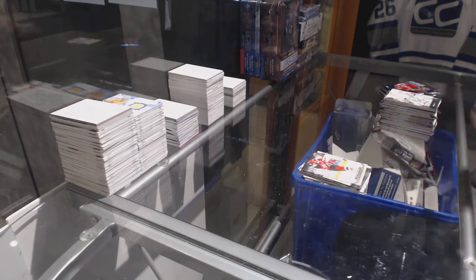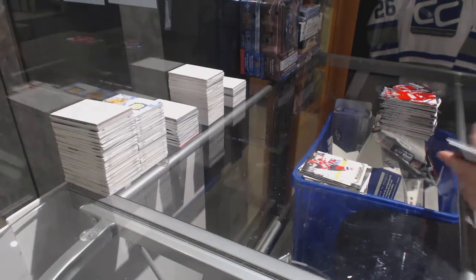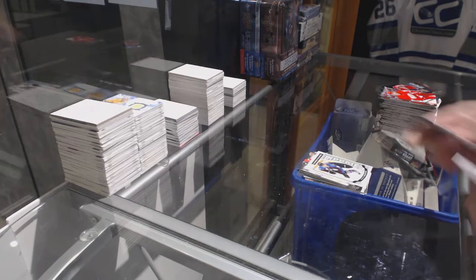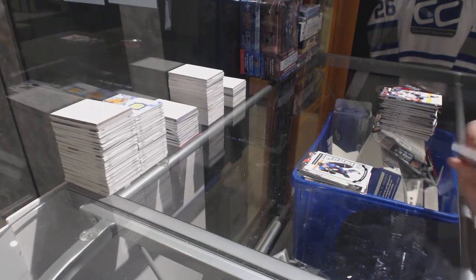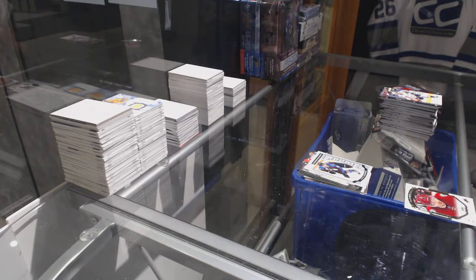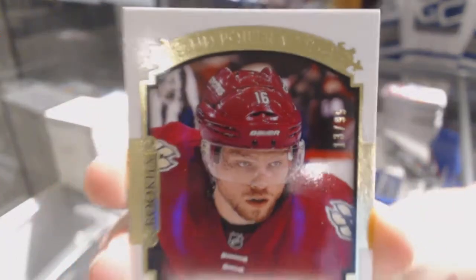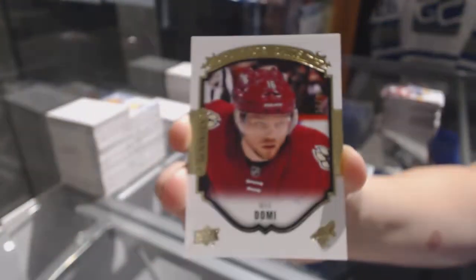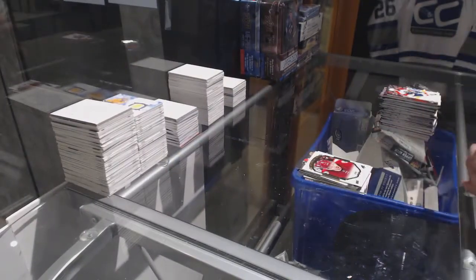Lee Sebniak canvas. OPG Marquee rookie of Mikko Rantanen. We've got a gold portrait number 299 — Max Domi. Max Domi gold rookie portraits. That's not too shabby.